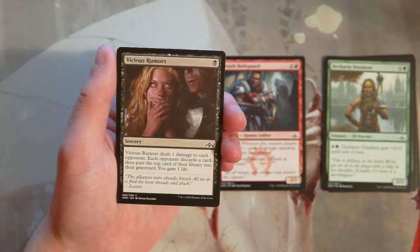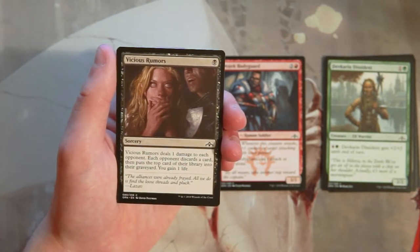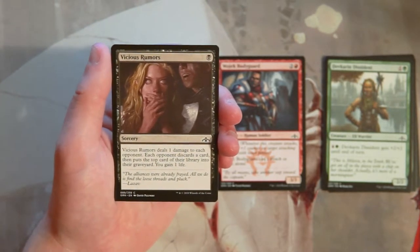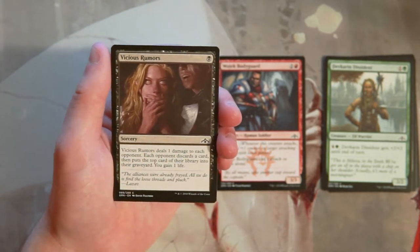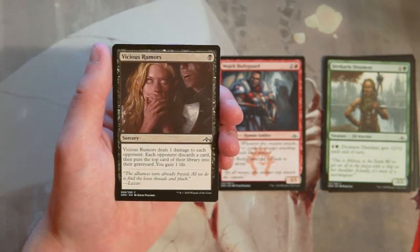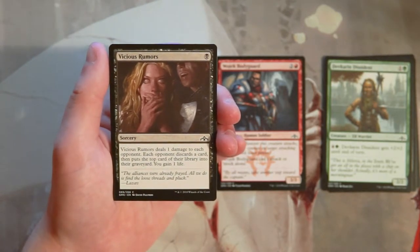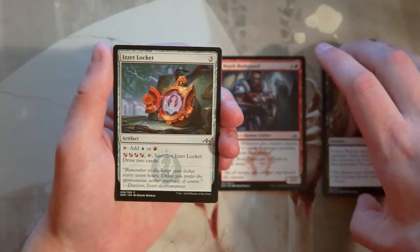Vicious Rumors is a sorcery for one black. It deals one damage to each opponent, each opponent discards a card, then mills the top card of their library, and you gain one life. This card got a little hype because it's a lot of ability on a one-mana sorcery, but in this set jumpstart is a thing and it doesn't really hurt players as much as you'd think. I was on the hype train when it was first spoiled, but after playing it, I'm not a fan.